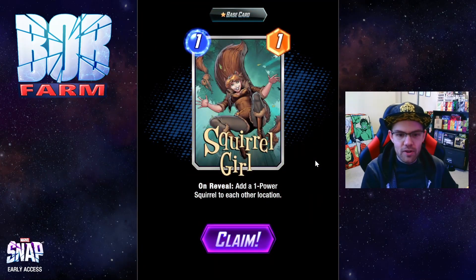Next we have Squirrel Girl. On reveal, add a 1 power Squirrel to each other location. This works great with Khazar and a few other cards later in the card pool.